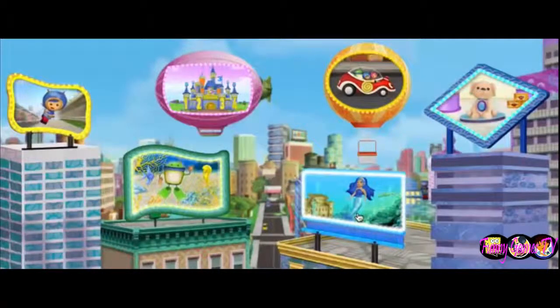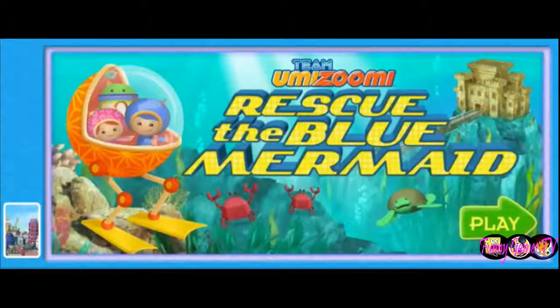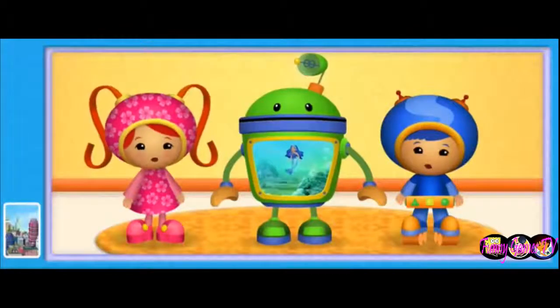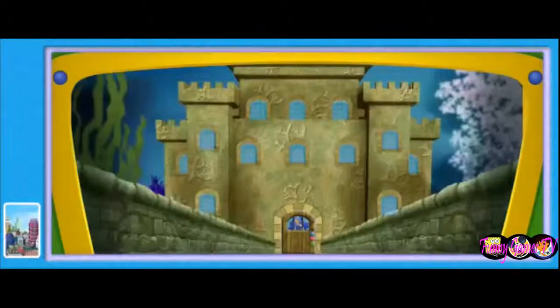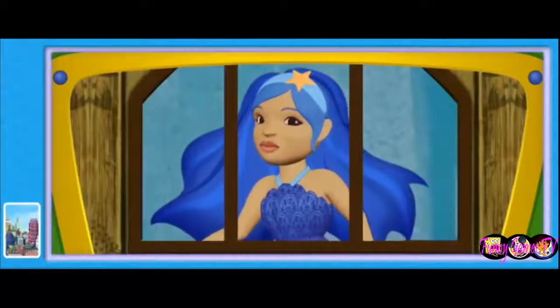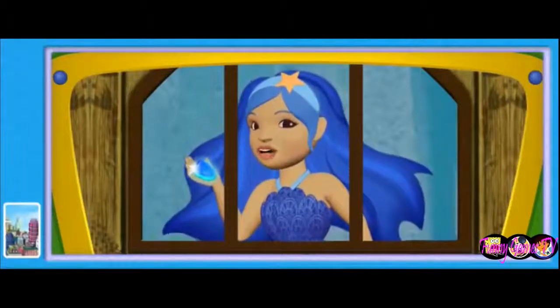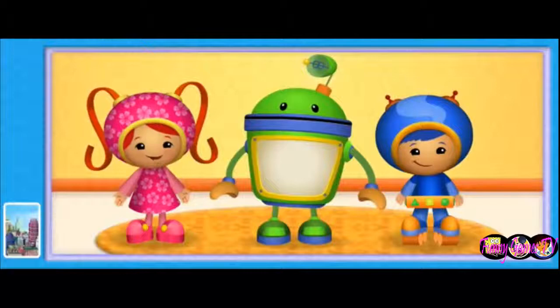Rescue the Blue Mermaid! Squiddy the Squid has captured the Blue Mermaid! We need your help to rescue her! The Blue Mermaid has a beautiful sparkly blue tail that glows. Squiddy saw the glow and wanted it all to himself, so he locked her in his underwater sand castle and locked three keys in his deep sea traps! The Blue Mermaid is sending a trail of sparkly blue scales so we can find her!